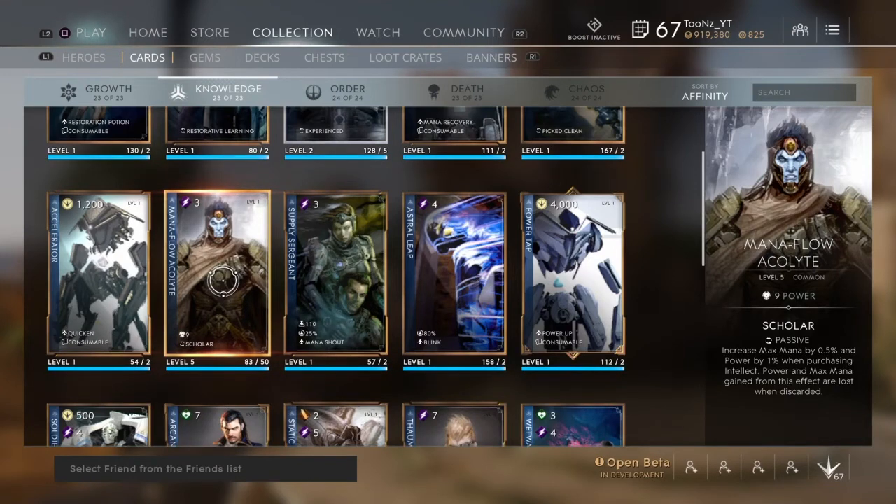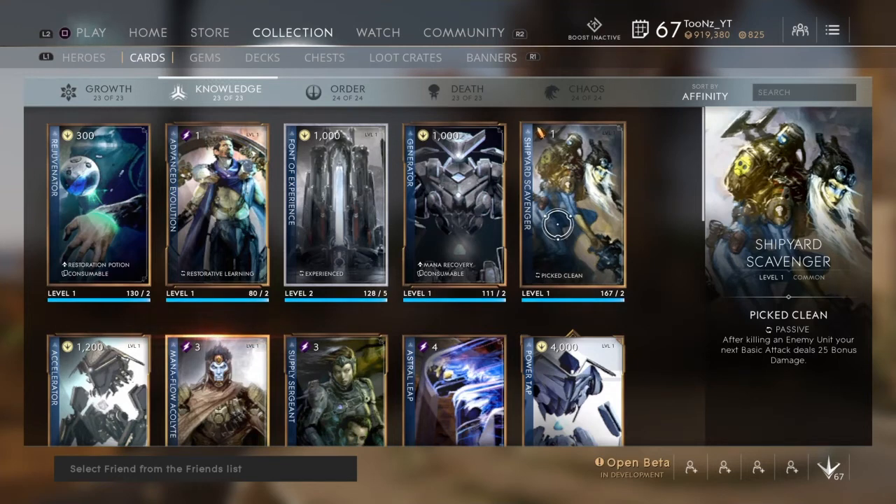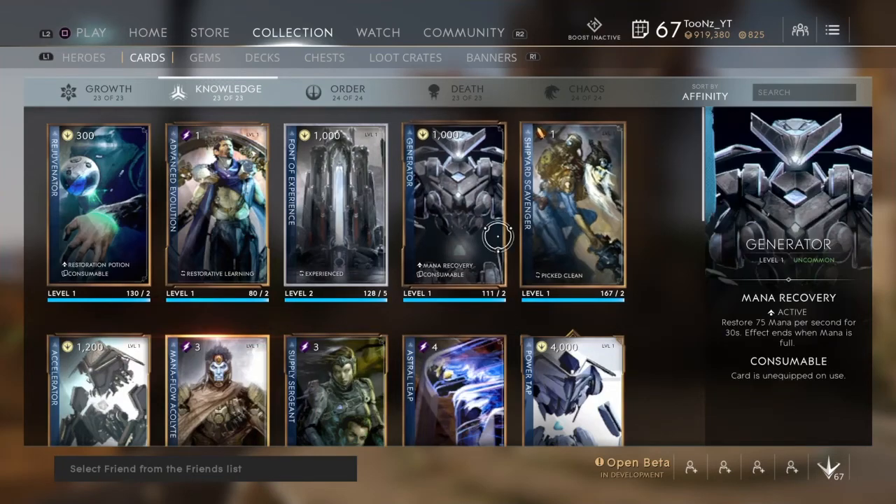OPD Militia received a couple of bug fixes for certain characters. Power Tap can no longer be activated while stunned — honestly, you shouldn't be entering the battlefield with it active anyway; just activate it at the tower or core and swap it out. Shipyard Scavenger was reworked and might be a solid poking card for OPD builds: after killing an enemy unit, your next basic attack deals 25 bonus damage. That seems pretty legit.